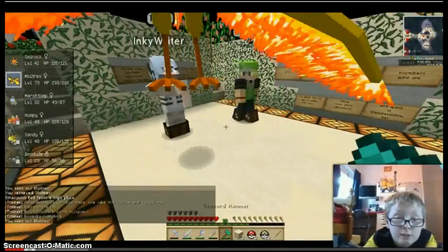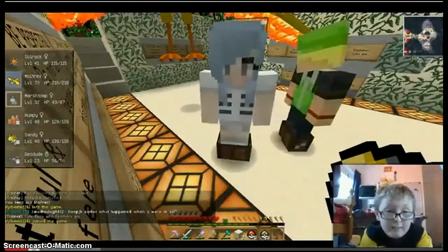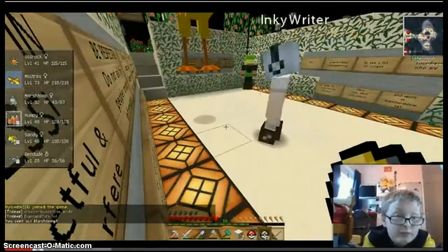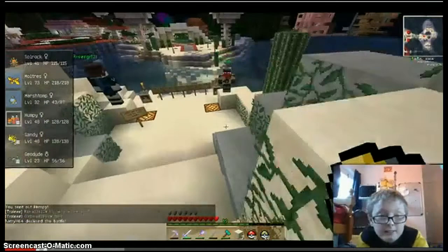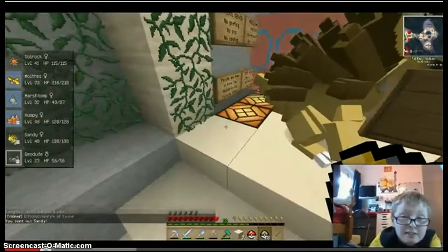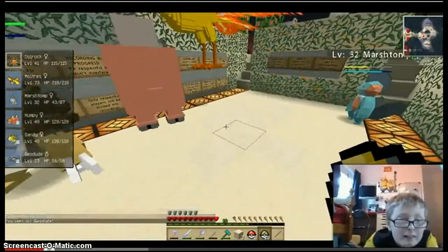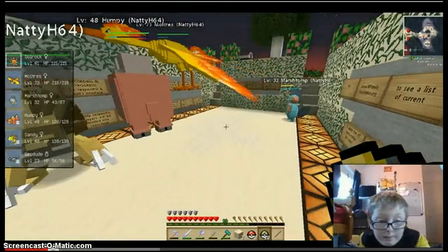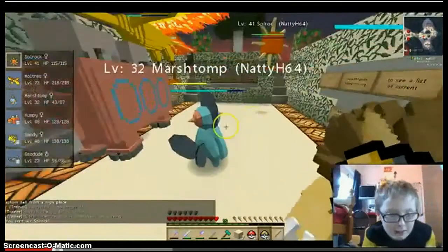Moltres — there's Moltres. Look at all these guys. Mosh Stomp, Humpy — I've got to climb. Humpy, I've got to go. Sandy and Gilded — this is a pitch me, Gilded. Just throw out Solrock — go Solrock, go! Oh my God, are you out Solrock? Yes!